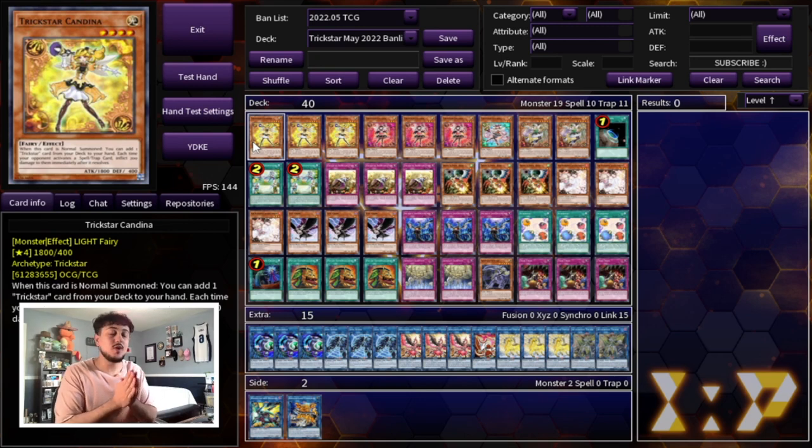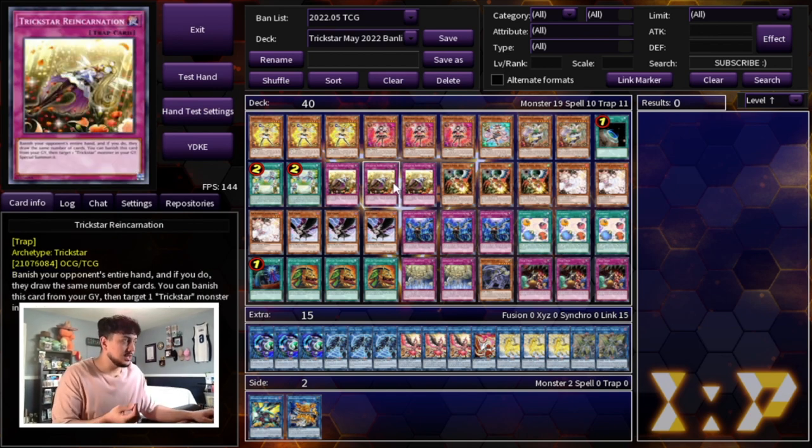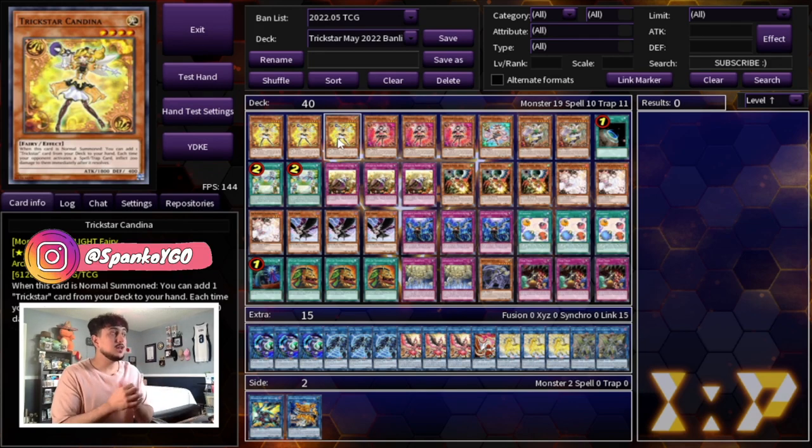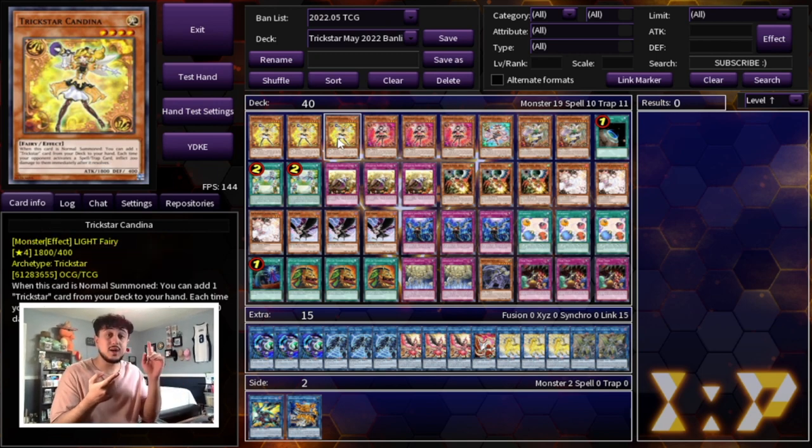I'm really excited to get into this profile, but I do want to mention something before we get into the list. As you guys can see, this is more of a control list — a list that really wants to get into Reincarnation, into Scythe, and abuse a lot of really powerful cards in today's game. When I was testing this, there's a ton of different ways you can build this deck. I tried Albaaz Branded Trickstar, that's very possible since they're all light monsters. You can also try the Ready Fusion builds that spam rank five monsters. I just wanted to show you guys a more pure, control-focused build that I think is pretty good against today's metagame.